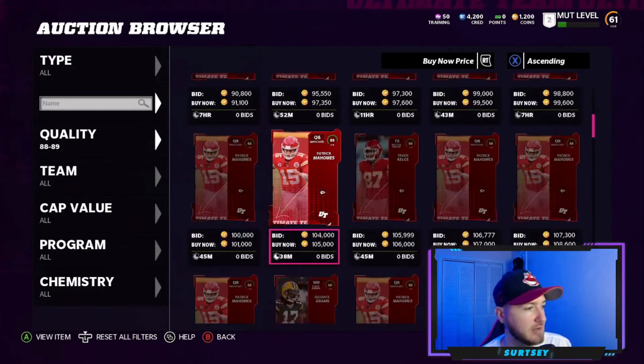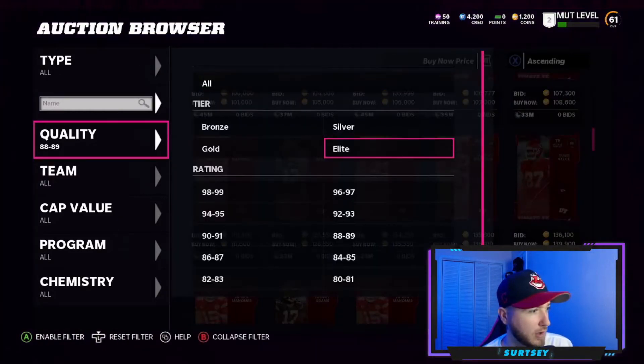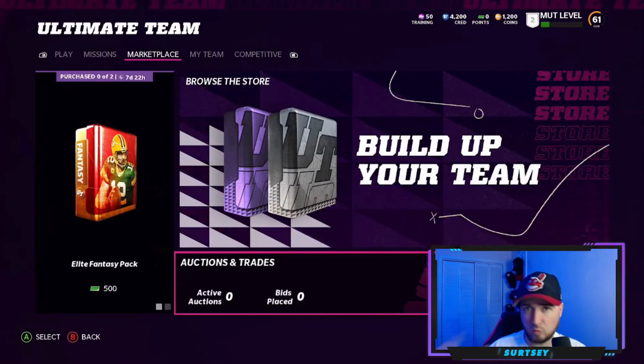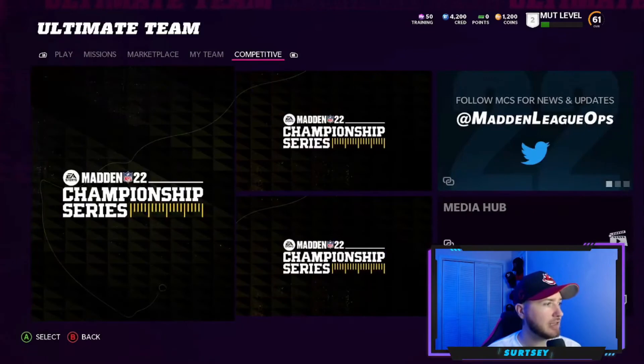Travis Kelce is going for 90K — cool, but a lot of people don't care about Kelce because George Kittle's 91 overall is coming into the mix. The market is the market — we'll have sniping videos coming. I'm also going to do a bunch of get-a-gold players because get-a-gold players are very important at the beginning of Madden, since power-ups are very expensive early on.